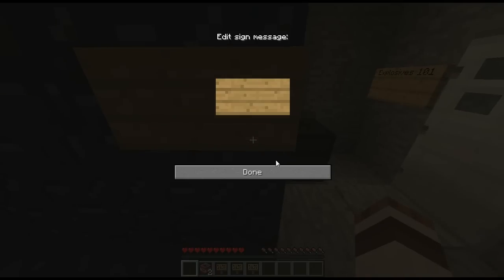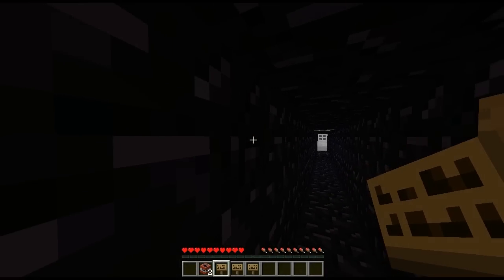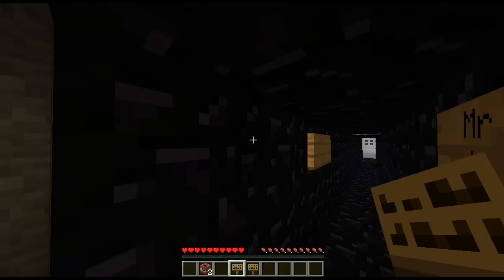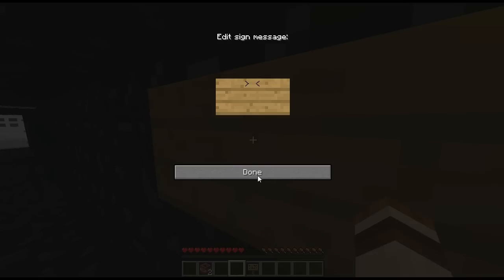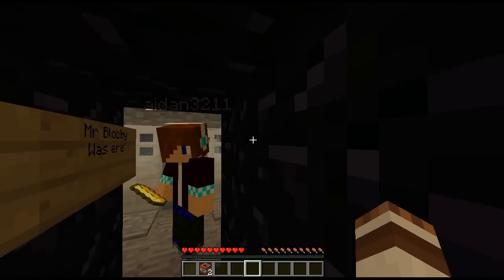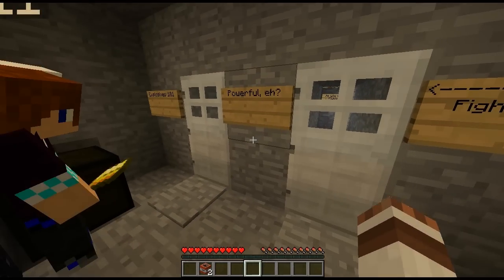I was fighting. I just put 'Mr. Blobby was here' — you go that way, through Corridor 1. Let me back through. I'm just placing these signs down for a purpose. I think I got it — there you go. Right, you go through Explosives 101, I'll go through Fighting 101. I have to go for explosives.